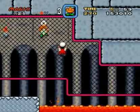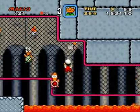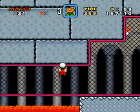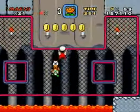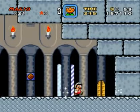You can press X or Y to hit Koopas from a distance and stuff. I want to push through this section real quick, so I'm just gonna say screw it, because I have a time limit.